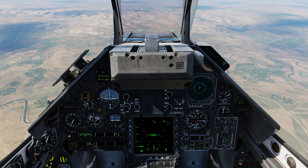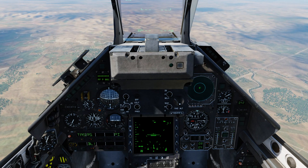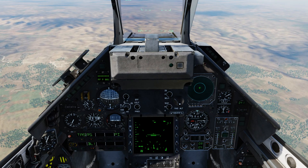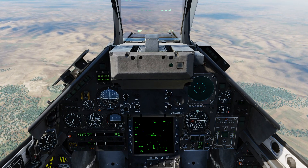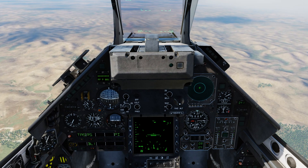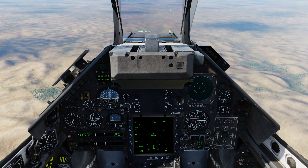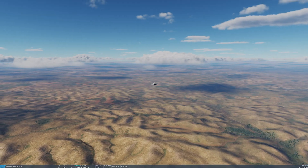And so there you go — that is the standard method of dropping unguided bombs in the Mirage 2000. I demonstrated both low drag and high drag. If you haven't already, please subscribe, like, and comment — it's a really big help to me and to the channel. You also have the option of joining Deepak's Ground Crew for a small monthly fee by pressing the join button below. A big shout-out to those of you who have already done so. Thank you very much for watching, and fly safe.